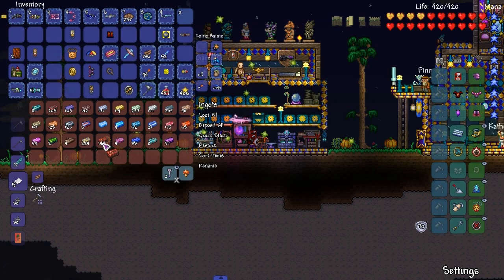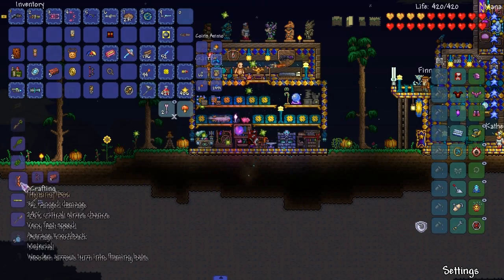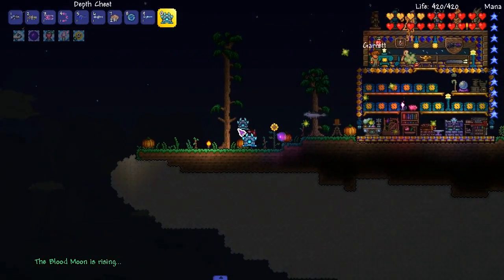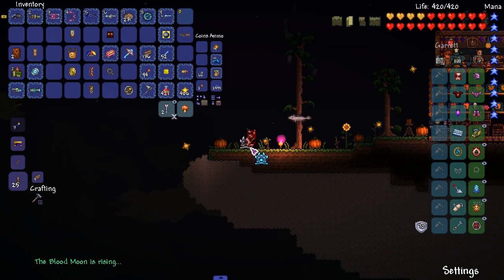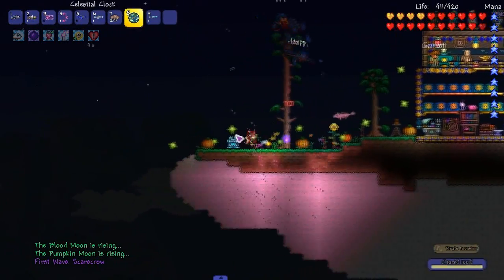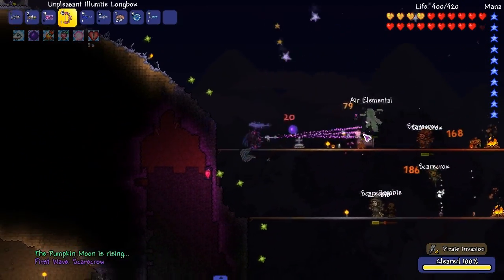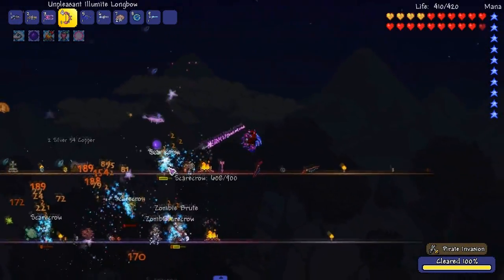Hellstone bars — take five of those — and we can craft it right here. Let's get a separate chest for all this — an Aquatic Depth Chest, which will come in handy soon. Put everything in here. I didn't do this the first time because leaving the world made it despawn — I didn't know that. Why are there so many zombies spawning?